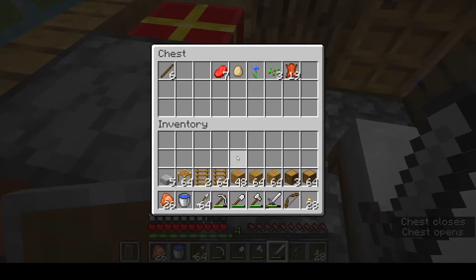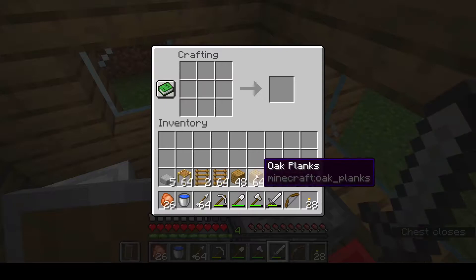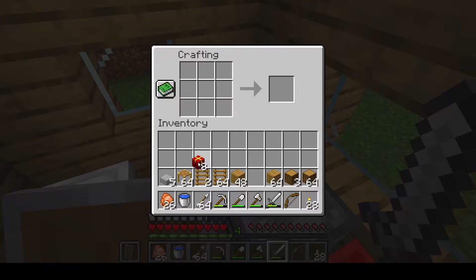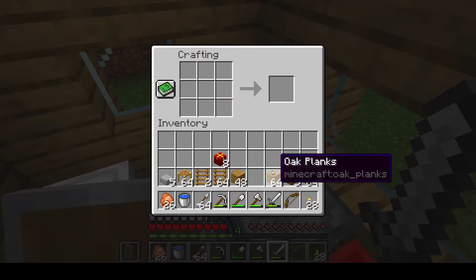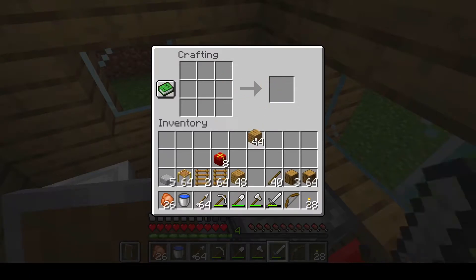Let's open the chest and put that in there. I don't think we need that. Let's craft some chests and I think we need some fences.